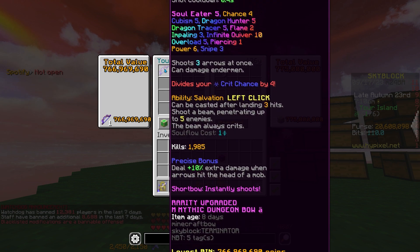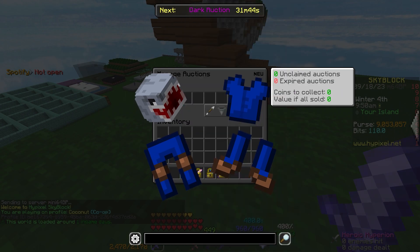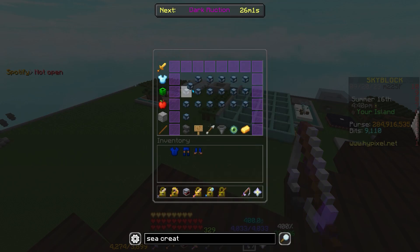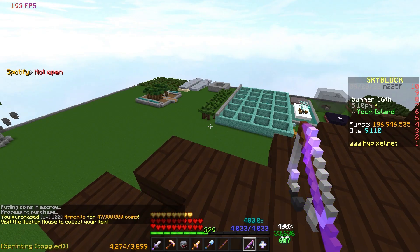The shark scale set. And right now, the prices are a bit inflated, so I decided to craft it. I also got the ammonite and squid bed so I could max out my fishing speed and my fishing wisdom.